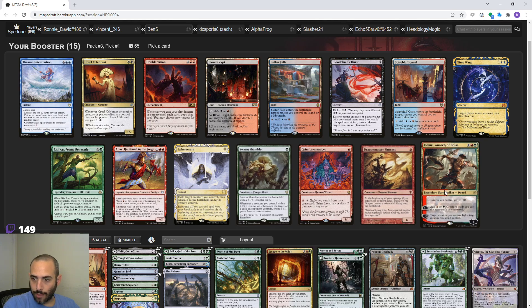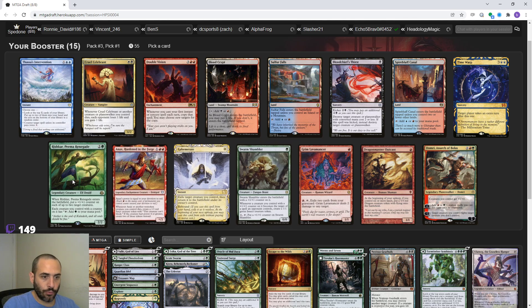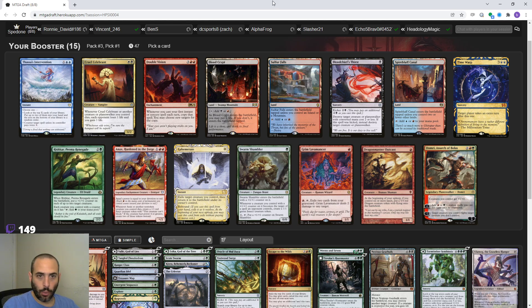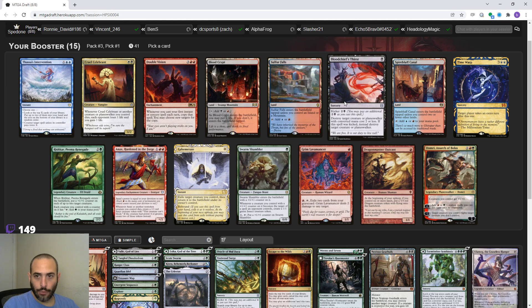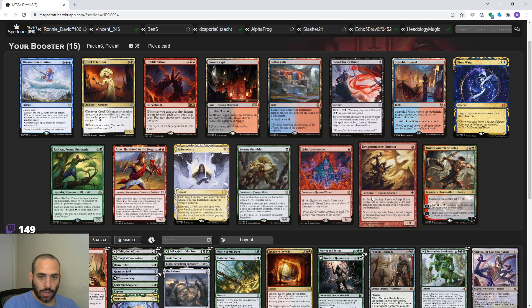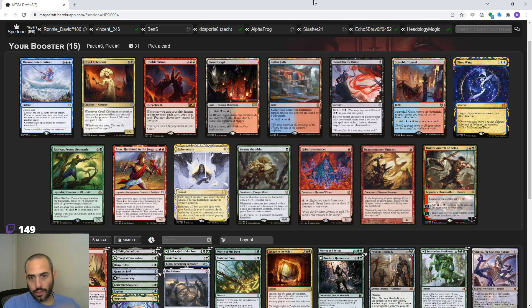Outcast is a fine ramp card. Domri - we're not really going to always have things to fight, seems pretty bad. Blood Crypt is obviously a good dual for us if we're black-red-green. Blood Chief's Thirst is fine removal, but it's double black. Dragon Master Outcast I'm sure I'd play. Overall this is a pretty bad pack for us. I might just want to lock up a Blood Crypt. Gearhulk's double black but it's a really nice creature - gains life, does pretty much everything we want. I'm not happy at all about first picking Blood Crypt for a three-color deck, but I'm not giving up very much.